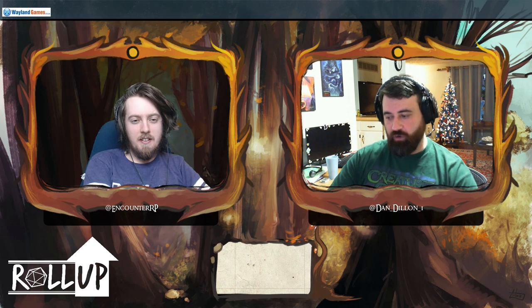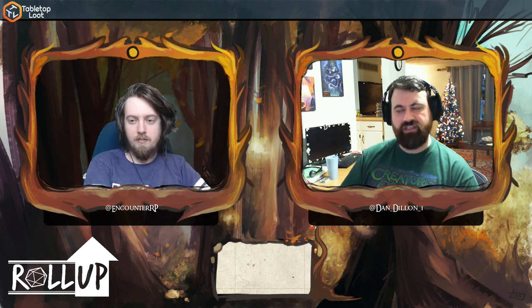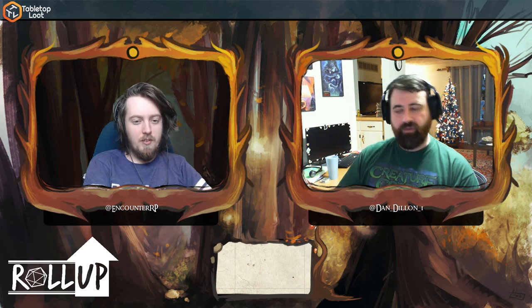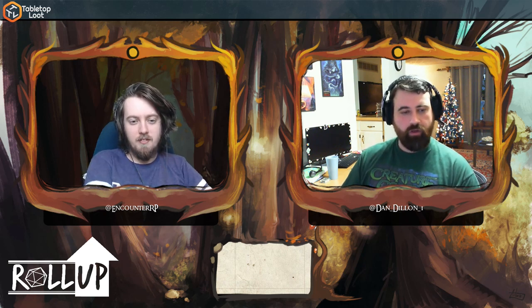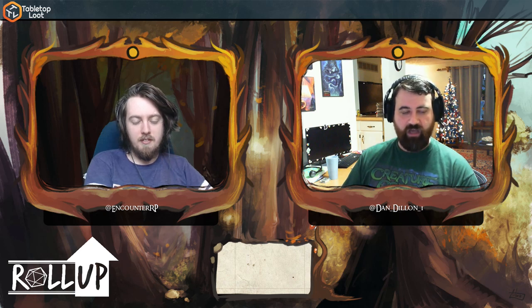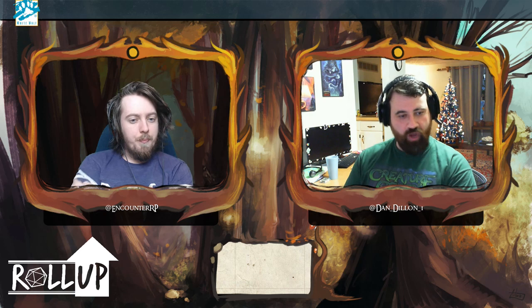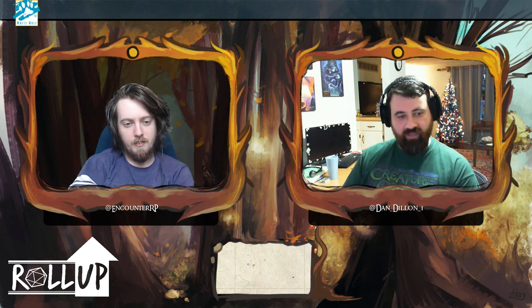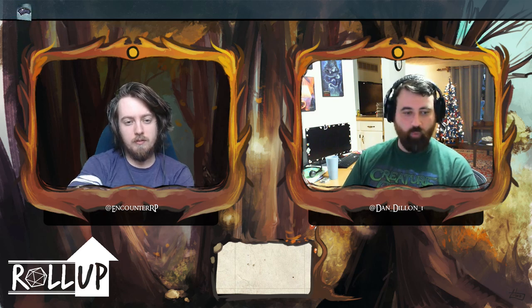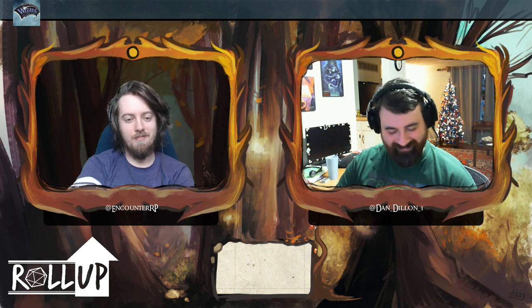We have Gear Forged, which is Wolfgang's take on a constructed race. You've got shades of the War Forged of Eberron in there, but with its own twist — they're a little bit more clockwork. They have to maintain their gears and springs while the rest of the party is sleeping. They have to make sure their arm doesn't stop working because their joint is seized up. A little C-3PO there for you.